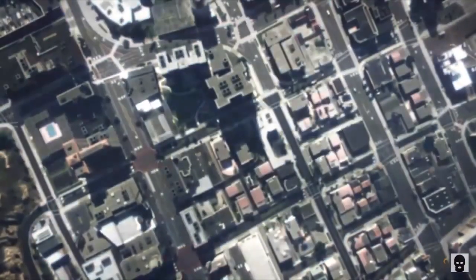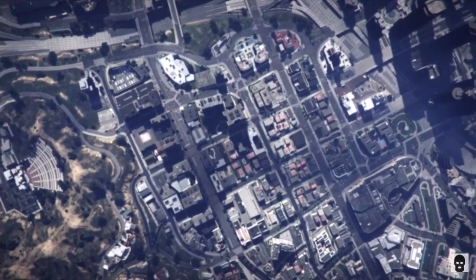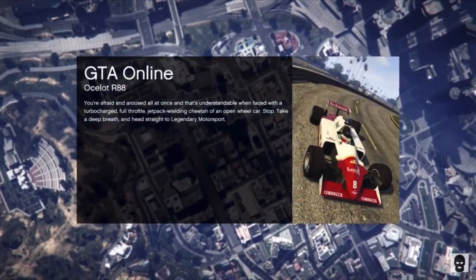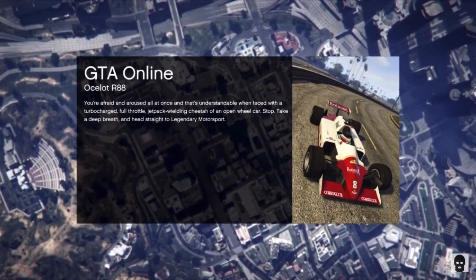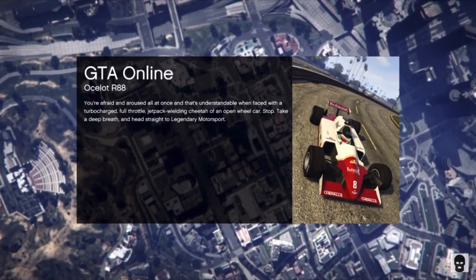Once you start the mission, go to your interaction menu, go to styles, go to accessories, and put on an earpiece or rebreather. Once you've done that, pull up your phone and quit the mission, or just hit the pause menu and find a new session. It's going to bring you in with a modded outfit — go ahead and run down to the image store and save the outfit.